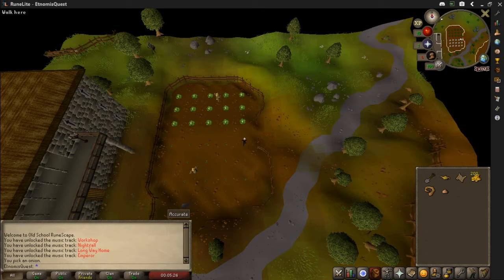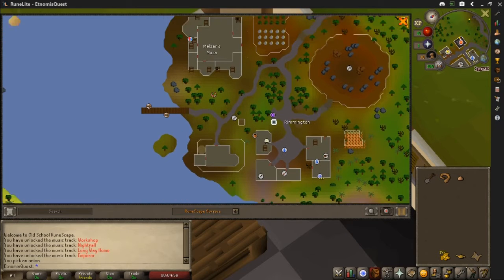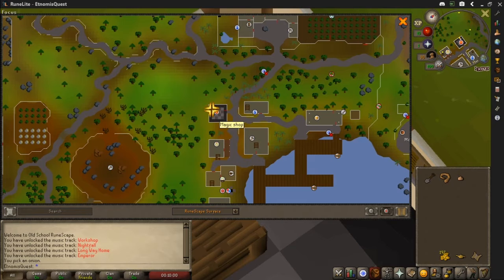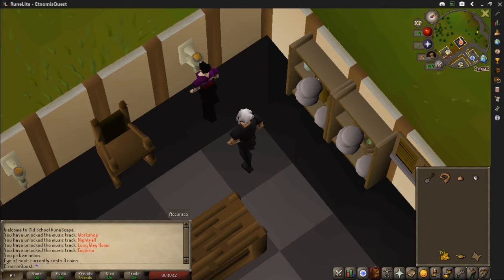Hi guys, and we are back with the next item. There's Rimmington, there's where we got the onion, and here we are now at a magic shop. We're talking to Betty. Of course, it's the eye of newt — it costs three coins. Let's buy one. That's our next item. There's one item left, which is burnt meat, so let's go get it.